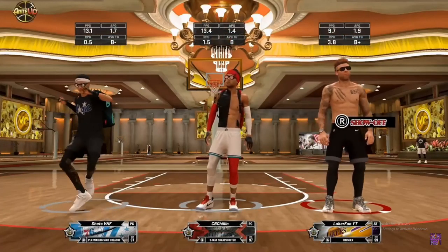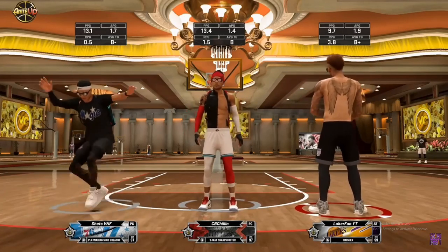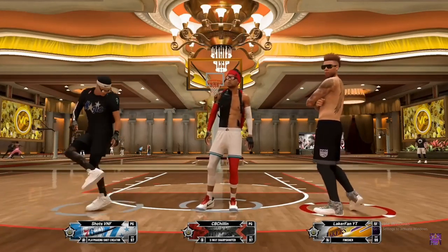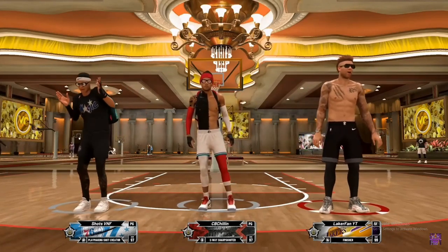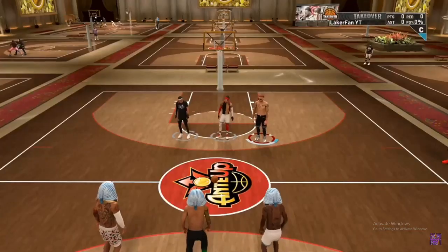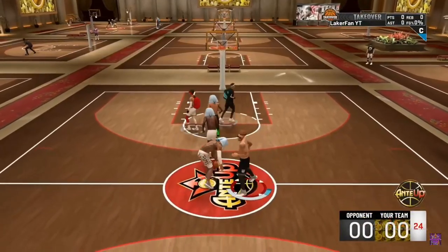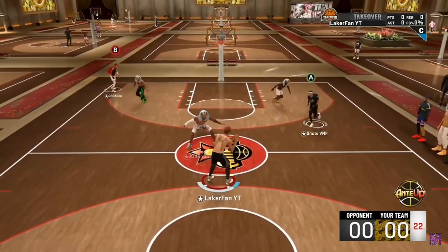And then our lineup is very interesting. You're going to see we got the playmaking shot creator, two-way sharp with playmaker takeover. Shout out to those who know about kitchen's build from back in the day — the 6'4 two-way sharp, the red and green pie chart with play takeover. And then we got my finisher at the big man spot, as always. And shout out to my boy AK on the far left, also known as shots.